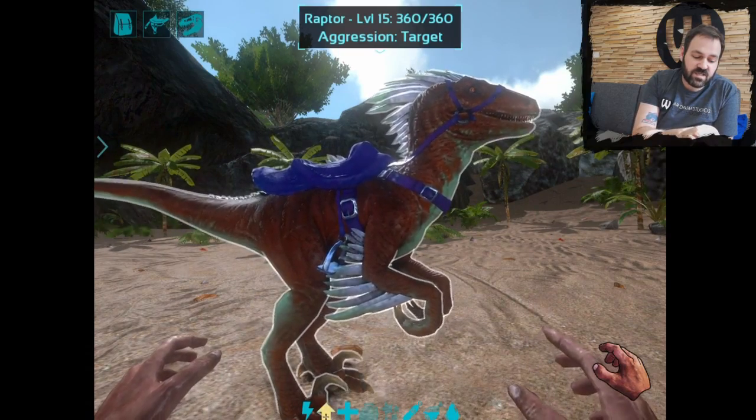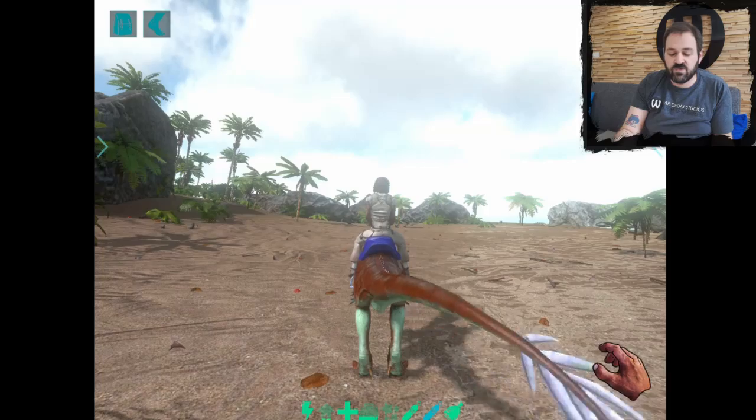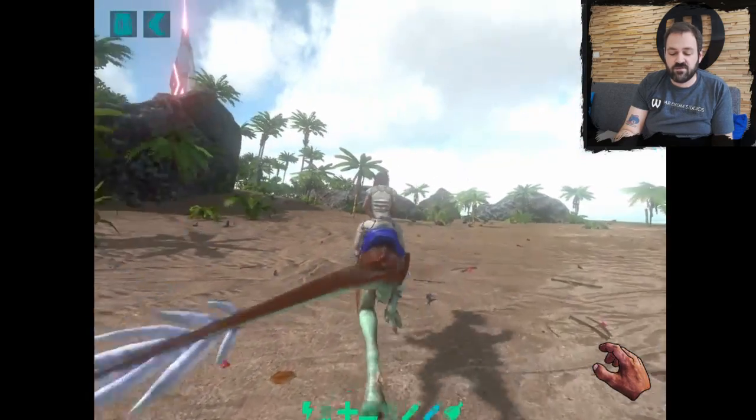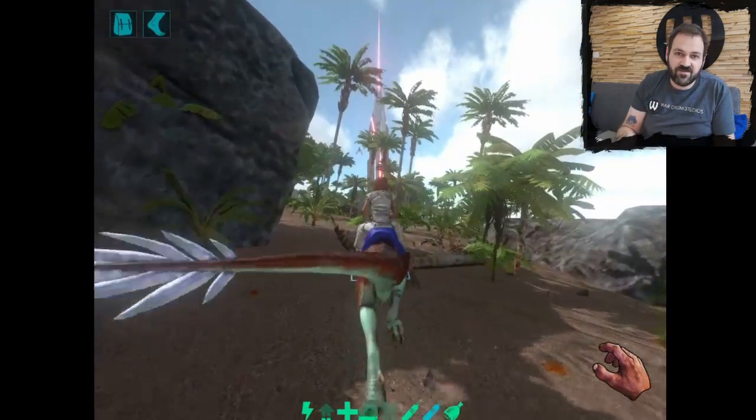We're going to mount them by tapping the saddle button that you can see in the top left corner. And now we ride away on our wonderful raptor. And that's saddles in ARK Mobile. Thanks everybody.